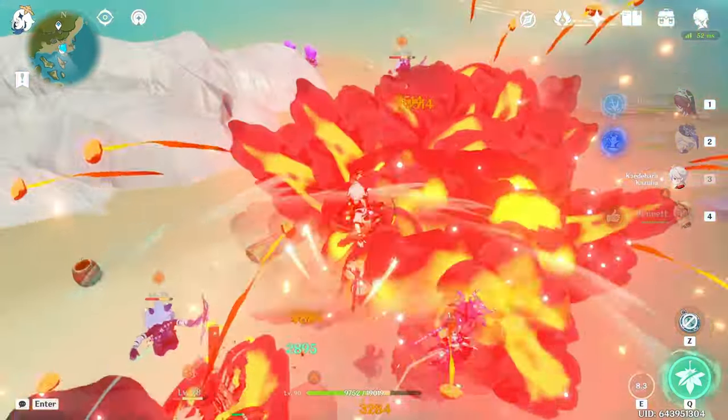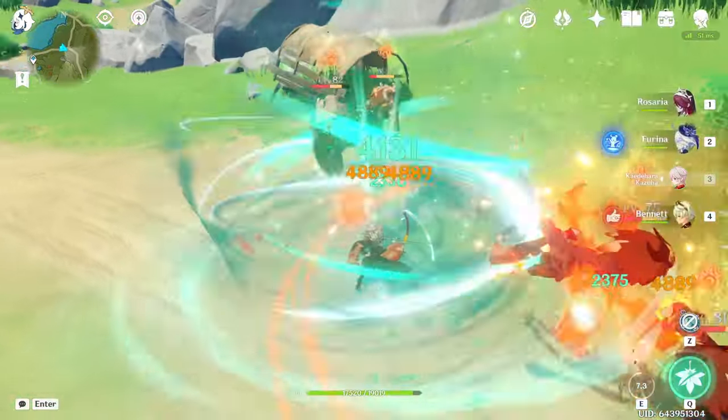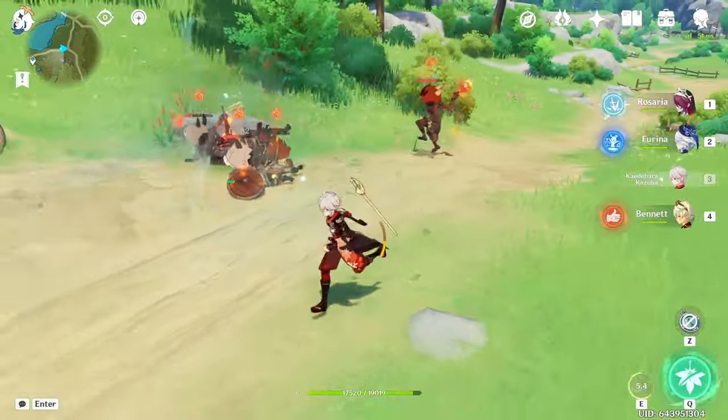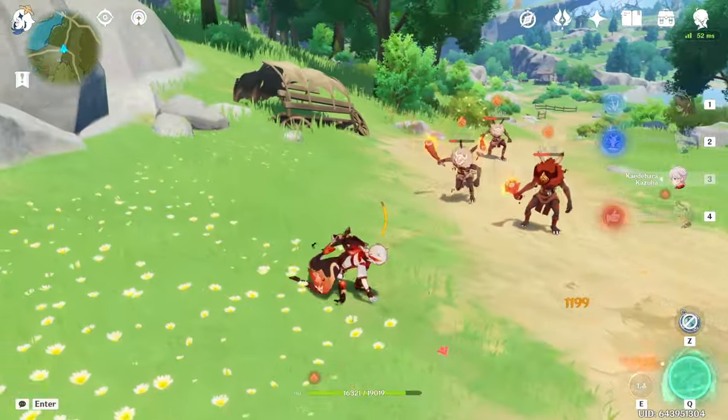Kazuha is an anemo support character who groups enemies and buffs your team's damage. His own damage output is also respectable, but it's mainly his support prowess that has earned him a status as one of the best characters in the entire game since his release in version 1.6.